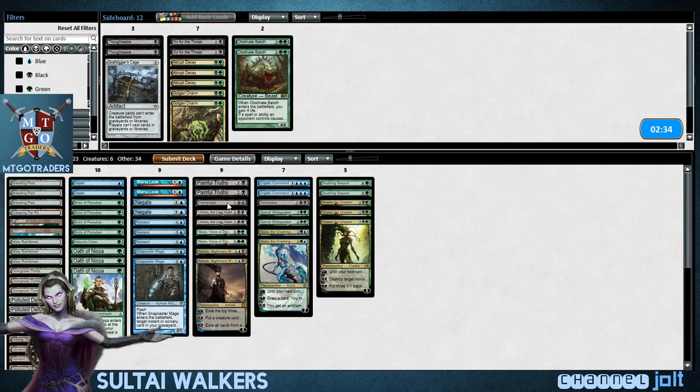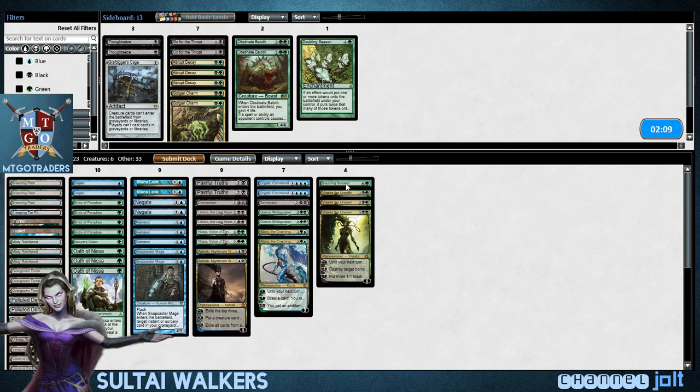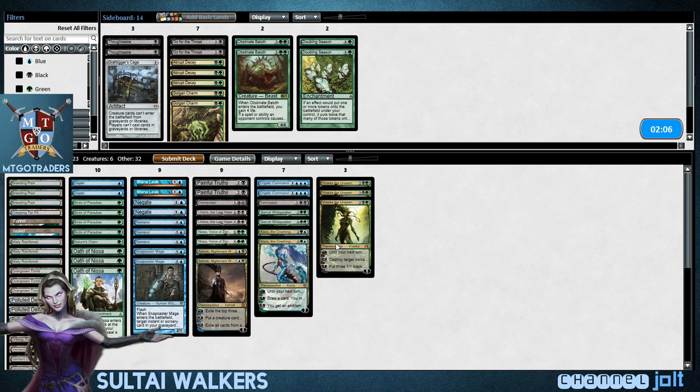Brassica — I like Doubling Season against this. It's a little clunky, but as far as everything else goes, yeah, I kind of like it. Painful Truths, Liliana. Yeah, let's go! I feel like we may go ahead and cut the Doubling Season on this one, just to try and grind it out. Yeah, let's go Doubling Season and go down on one Garruk Wildspeaker.